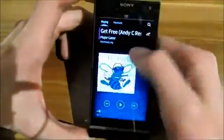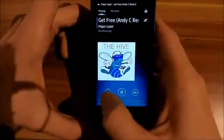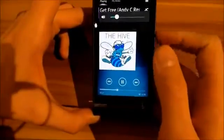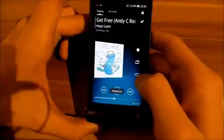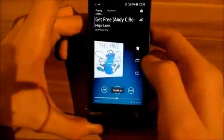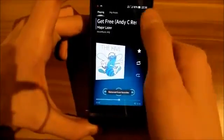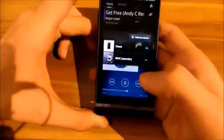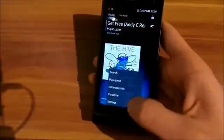Now I'm going to show you the Walkman features. If you play music you can long-press and release your finger, then you can tap here to repeat one, repeat off, or repeat all — I've got repeat all now. Then you can make shuffle mode on or off, or favorite this song. Here you can download the lyrics or more. Here you can make this play on another device, and there's also a visualizer.